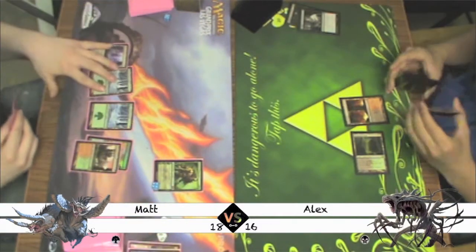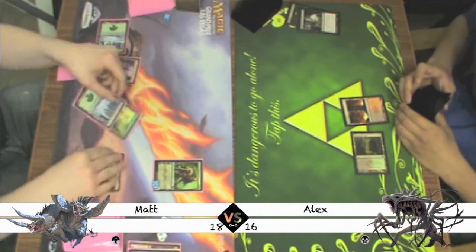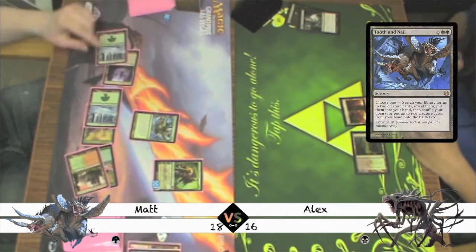Matt plays a Nykthos and then casts a Utopia Sprawl. He taps his two lands for 8, then uses Garruk's plus one ability and untaps them, then taps out and casts an Entwine Tooth and Nail.